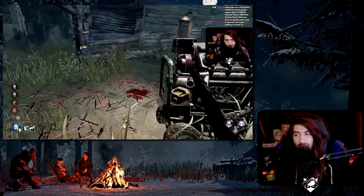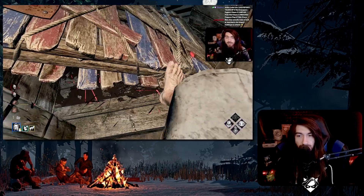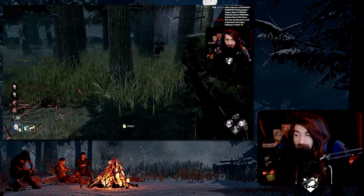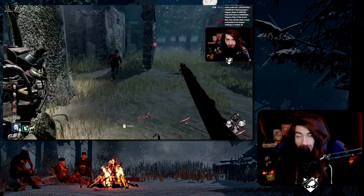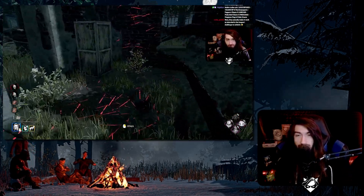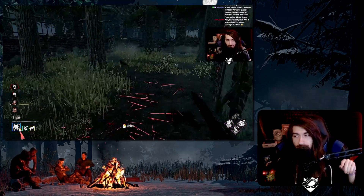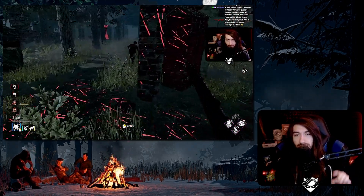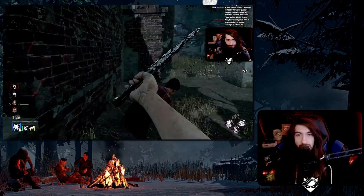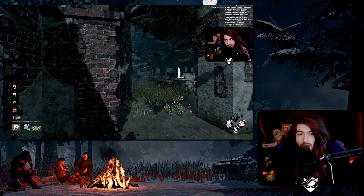These two perks fundamentally share the same idea: split pressure in the middle of a chase that was already going well because you already have an injury — this perk takes an injury to activate, so clearly you already got that first hit. Give up on that chase where you already invested time and go find somebody else. That was the fundamental thing that was confusing me about this perk and preventing me from completing the challenge: I was having very quick and efficient chases and just downing people super quickly, so the perk literally wasn't up.